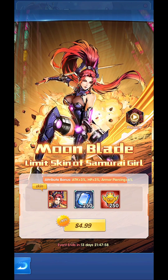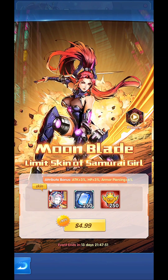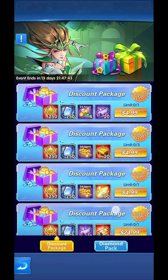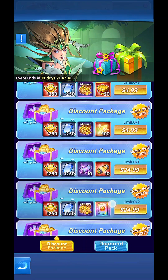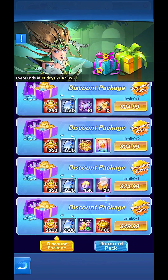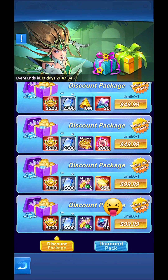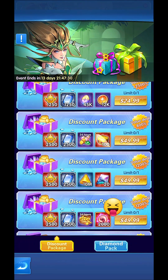Then there is the new avatar of Tuku, the samurai girl — a limited edition skin for $4.99, which is kind of okay. If you want it, go for it; if you don't, it doesn't make a difference. Finally there are the discount packages that you can purchase for large amounts of money — the discount package.